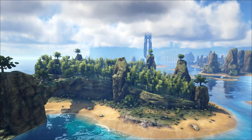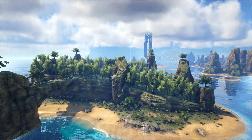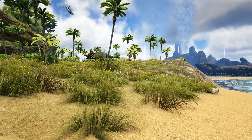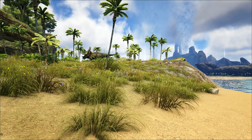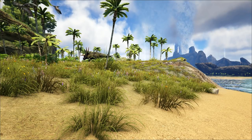Welcome to another episode of Planet Ark. Last time we took a closer look at Turtle Beach that sprawls around most of the northern island to the east of the center. But on the opposite side, divided by a small creek, another beach can be found that is not dominated by one particular species.